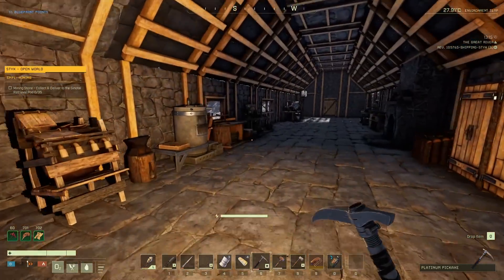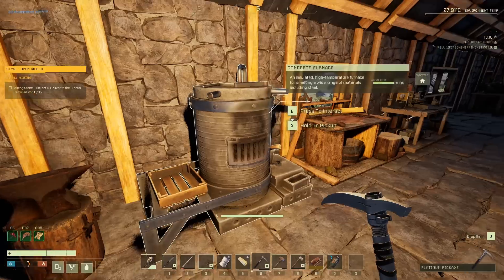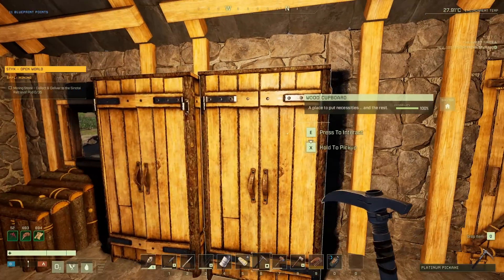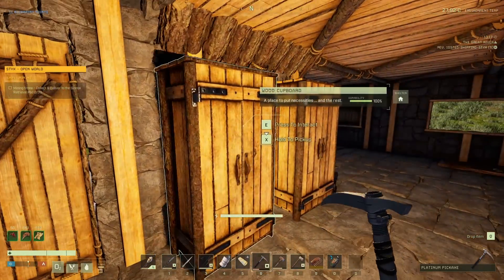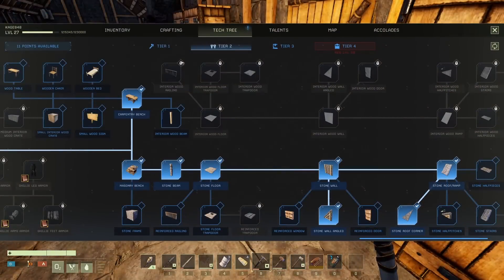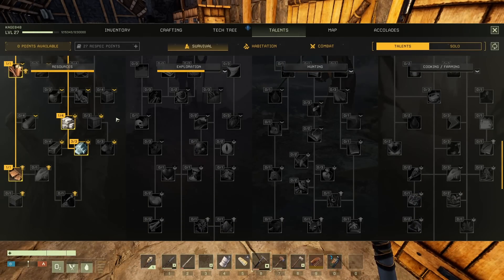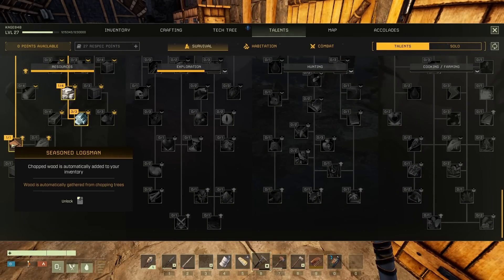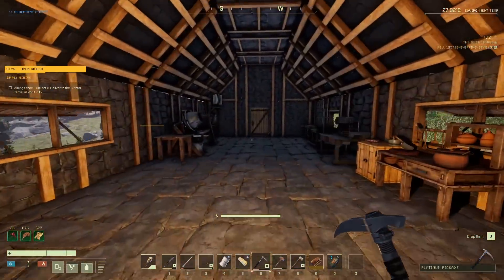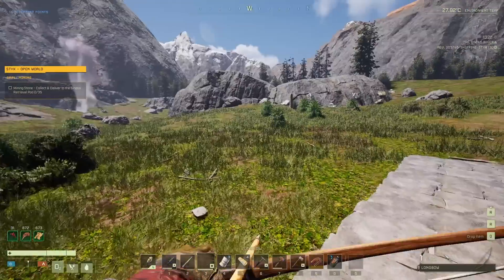I do have a mission that wants me to collect 35 stone — I think I can swing that. I have been doing some off-camera work, mainly mining and organizing, so I got all this stuff organized in here. I also got this talent that makes wood automatically gather from chopping trees and it is absolutely phenomenal. So let's go ahead and do this quest.